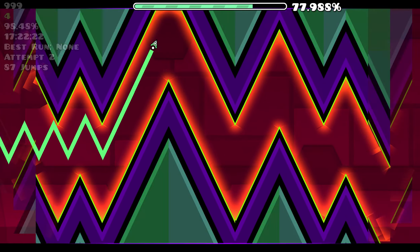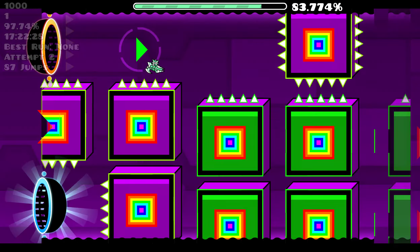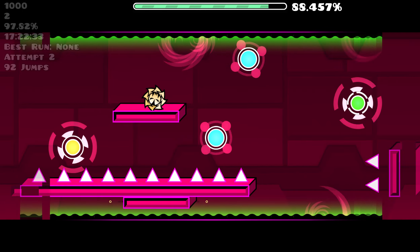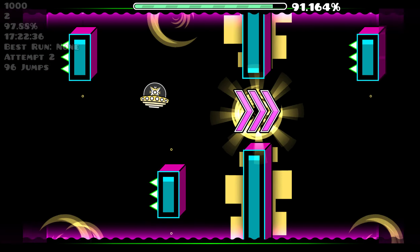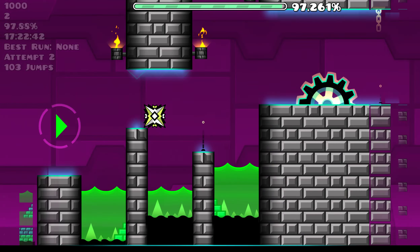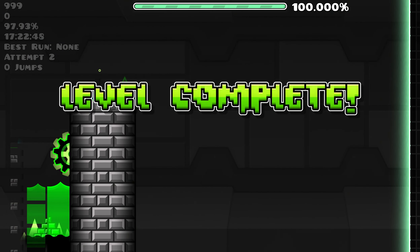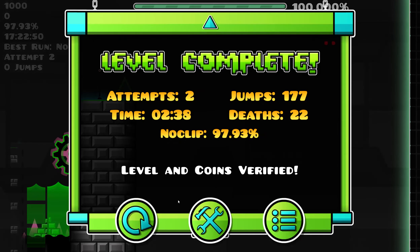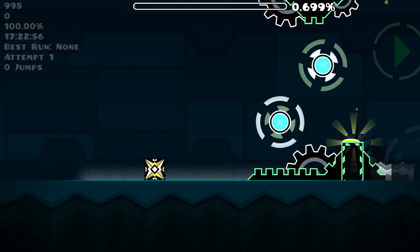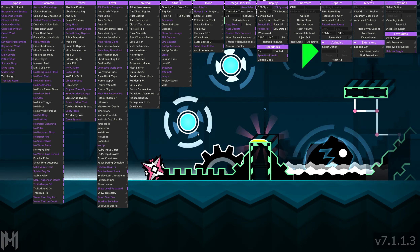That was really messy for me. For some reason I remember the ship part better when I'm doing accuracy runs rather than start position runs - that's just how it is for me. That's 96% accuracy. We can check the deaths here where we would have died. Let's try for 97% this time - I think we can do that.